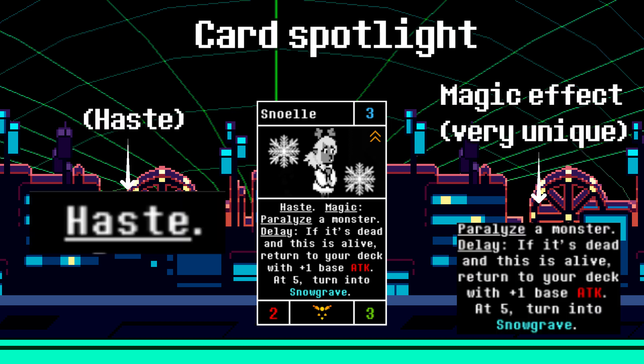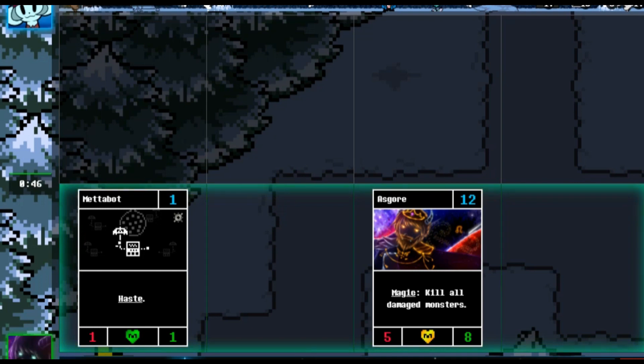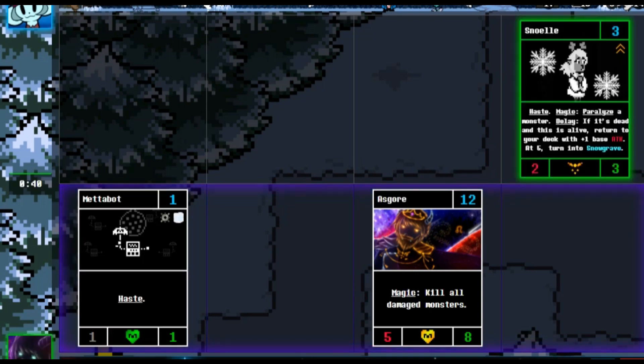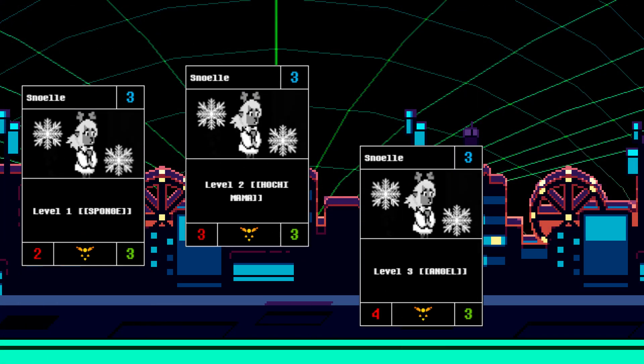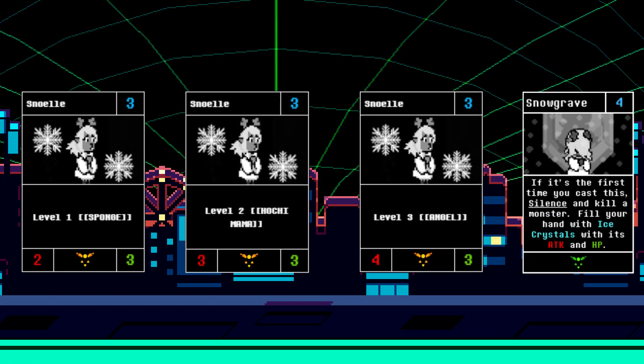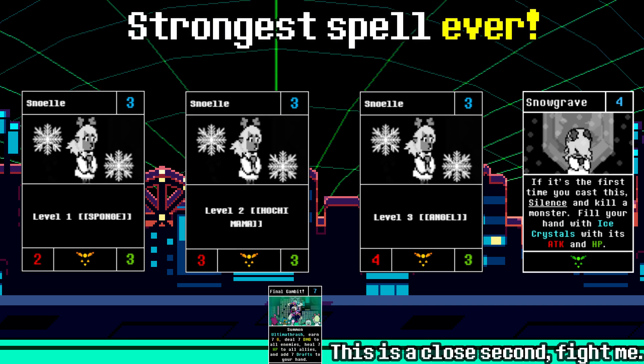When you play her, she will paralyze a monster and also apply a sort of mark to the monster. If the monster dies before the end of the turn, Snowyle will level up and go back to your deck. At level 4, she gives you Snowgrave, which is the most powerful spell in the entire game.